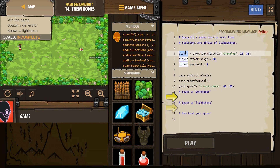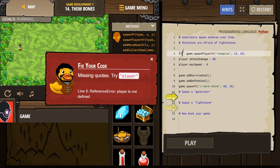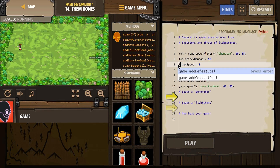It doesn't have to be player. It can be anything — I'm naming my player Frank, or Bob, or Tom. It doesn't matter. Just make sure when you do create a variable, you have it the same throughout. You can leave it as player as well.